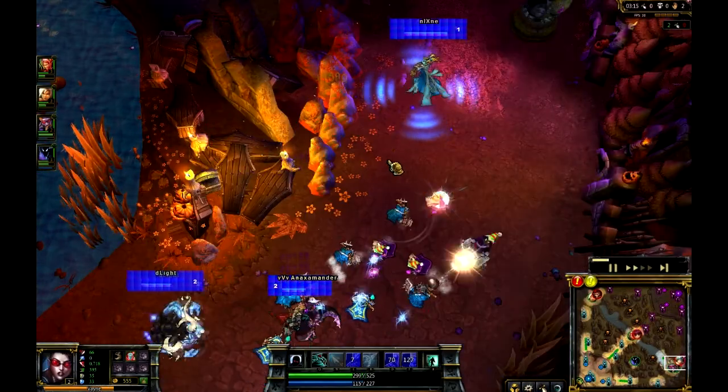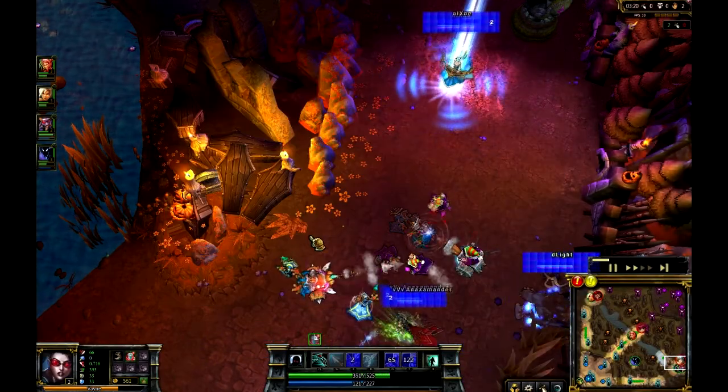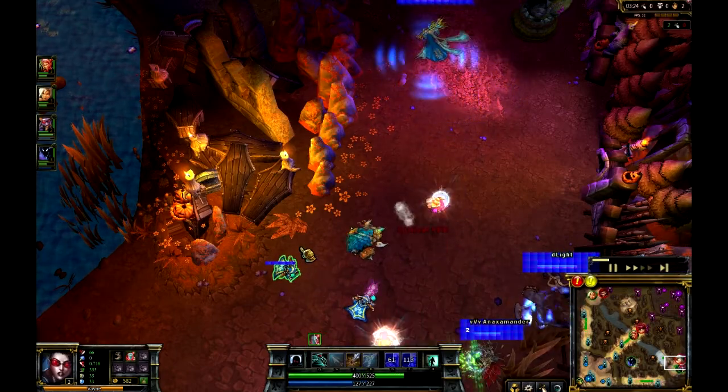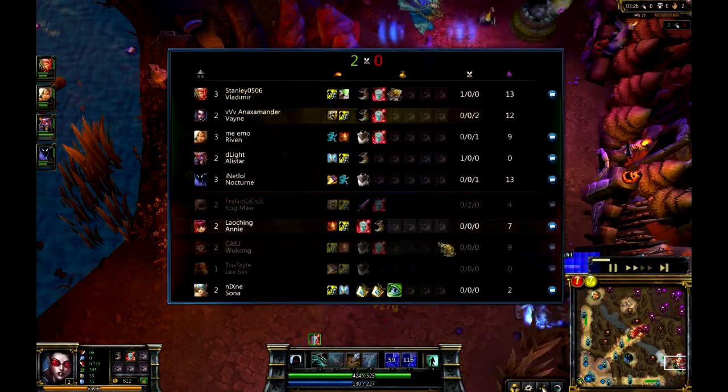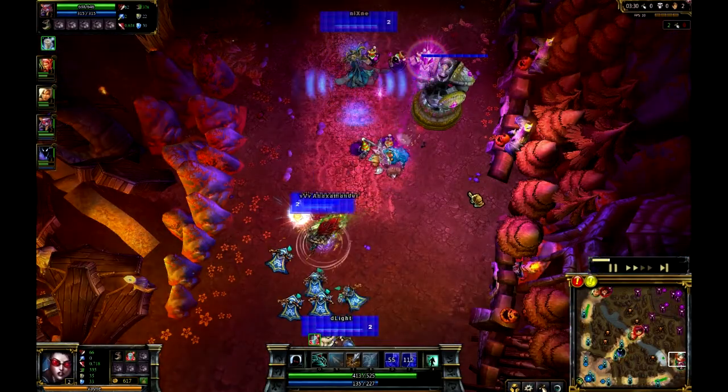As bottom lane actually gets picked off, it was the Kog'Maw who actually got killed yet again. So Vayne is actually going to go up to two assists. And the kill actually went off on the Alistar. Really unfortunate there.